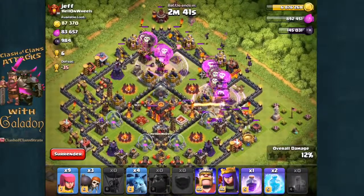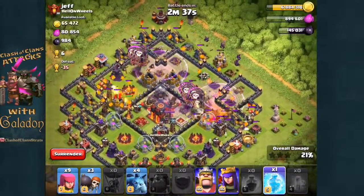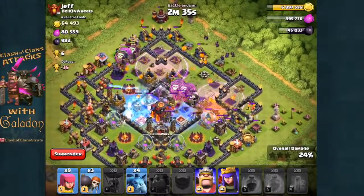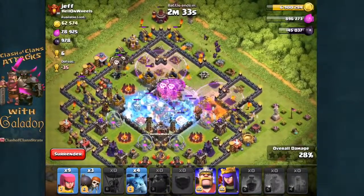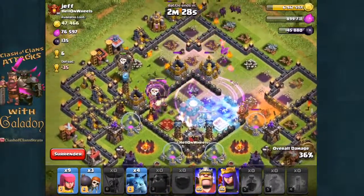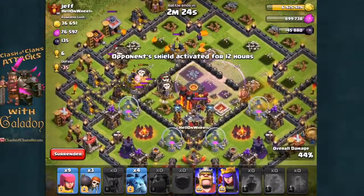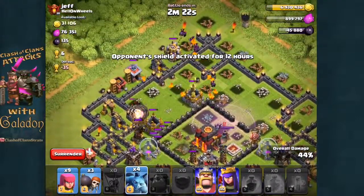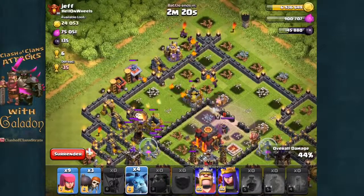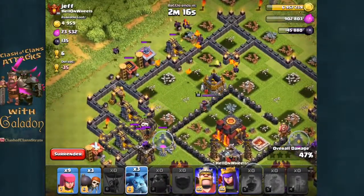Trying to spread out those rage spells. Right there you can see the gap between the rage spells, so I knew those balloons would path directly in over the next set of defenses. The third and final rage spell goes down. I put both freeze spells down trying to get as many structures as I can out of the way around that town hall, and you can see the town hall almost destroyed simply from the splash damage of the balloons.